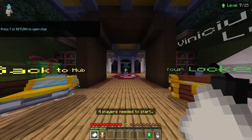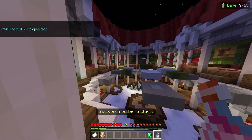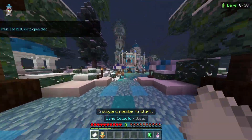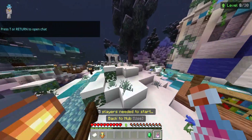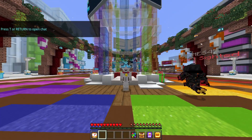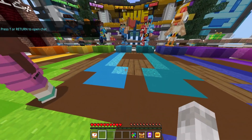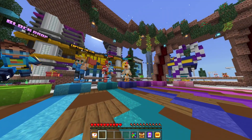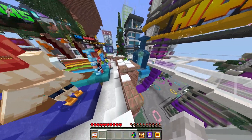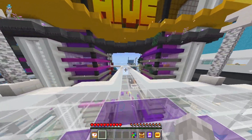After checking all the lobbies, I believe the only areas with custom blocks right now are the arcade, capture the flag, and ground wars. I wonder if Hive is going to redo the entire lobby at some point with custom blocks — that could be neat. I don't think they'll completely redo the lobby since they've had the classic little island as a hub for quite a while, but they might go back and add some custom blocks, plants, and stuff throughout the lobby. So yeah, that's the custom blocks.